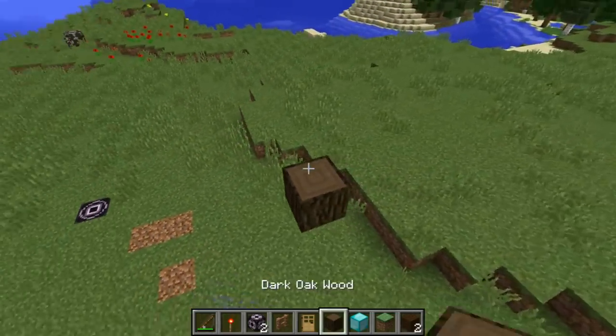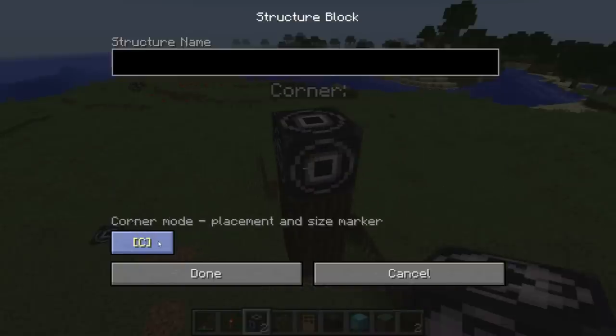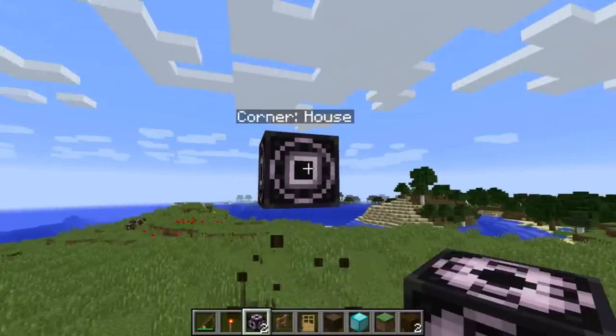We're going to come up here and place another structure block in corner mode, also named 'house'. You can name it whatever you want - the structure block then changes its own name to 'corner house'.